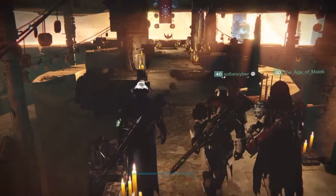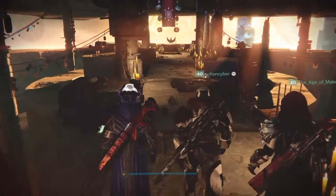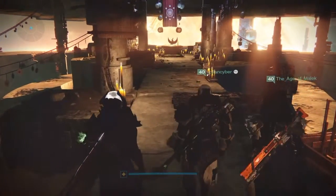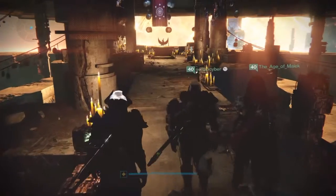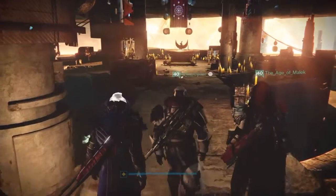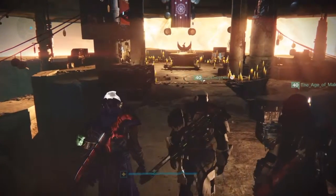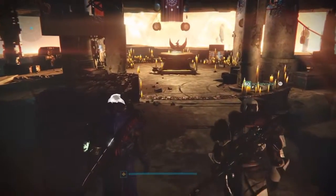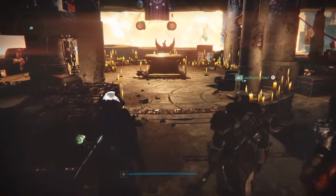Even though I just said that, my RNG this week was pretty awesome in terms of everything. I've gotten pretty much everything I actually wanted except for a Gjallarhorn to complete my year one collection since this is a new account. From the flawless lighthouse loot I got exactly what I wanted and I also got a bonus exotic with it.